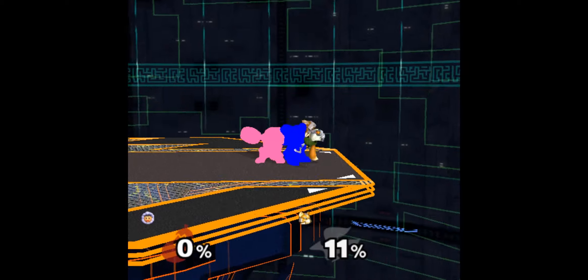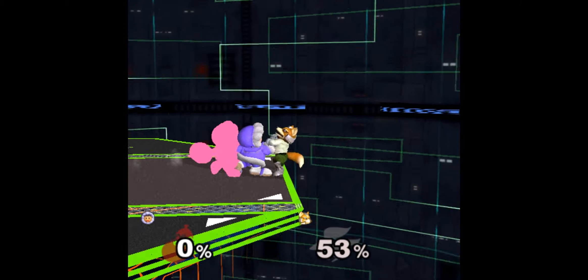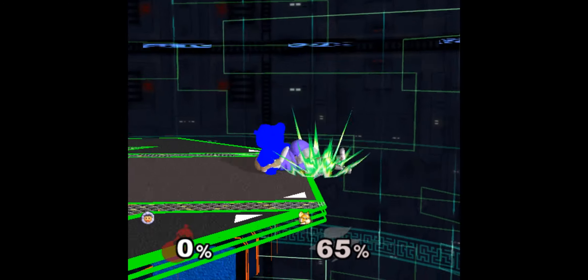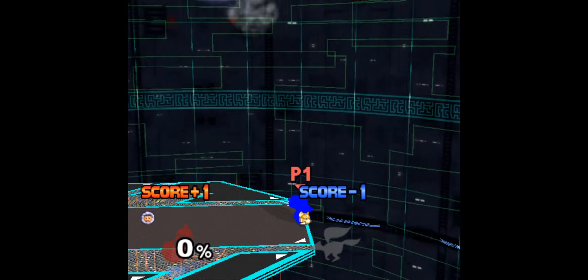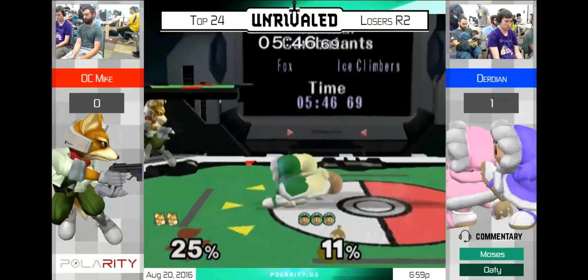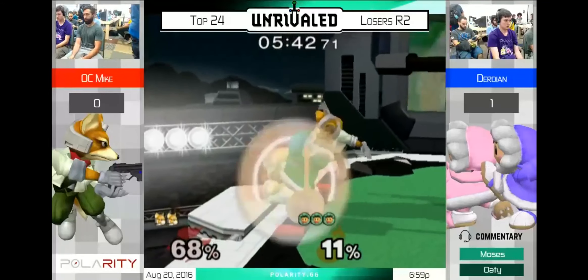That means 3 times you get to hand off to Nana and back. With blizzards, tilts, and pummels between handoffs you can usually get about 50 to 60 or even more percent off of this, and then end it with a charged f-smash leading to a good edgeguard opportunity. If Nana is in the middle of the stage she will pick any random throw, which means there is a 50% chance that she throws in a way that lets you re-grab. With all this knowledge it is possible to string together some incredibly looking kill combos from even low percent.